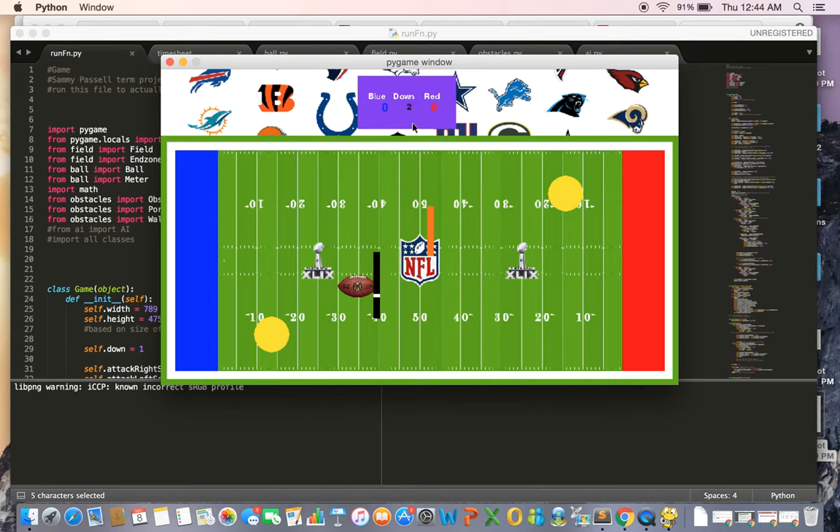You can look at our scoreboard — it has our score and what down it is. I just kicked the ball once, so it's now second down. That should now be third down. And that's a touchdown, so the ball respawns — red has seven points.